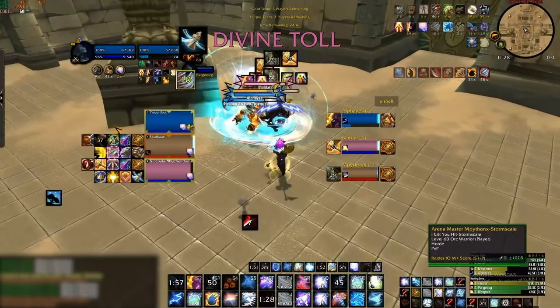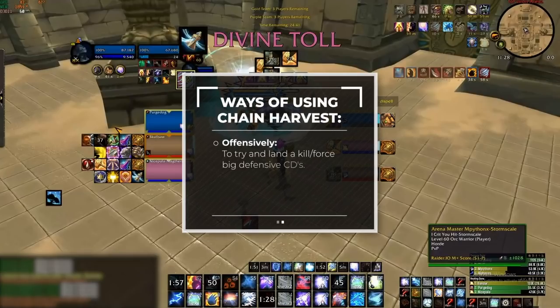Remember that there are essentially two ways to use Chain Harvest. If used aggressively, you'll want to use it as a finisher when your target is low on HP, or use it to force big defensive cooldowns from the enemy team and snowball a win later on. The second way is by keeping your teammates alive during high-pressure situations — usually during enemy offensive cooldowns or if they are in danger of dying. Chain Harvest is a convenient way to deal with high burst damage without needing to burn other major defensive cooldowns.